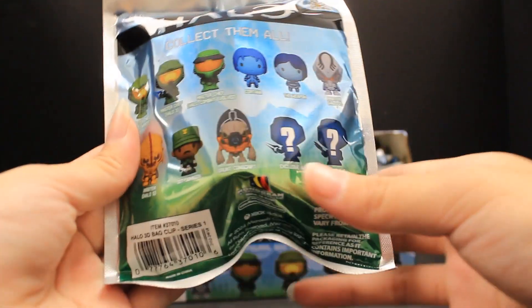This is our third bag. Who do we have here? This is another Master Chief — it is from Halo Combat Evolved. Again detailed, but he has a little weapon this time. I think it's a gun, or it might be a different type of weapon. Very detailed, very cool. Halo Combat Evolved — this is another Master Chief.